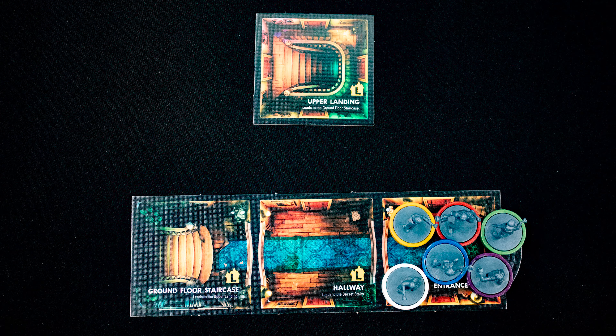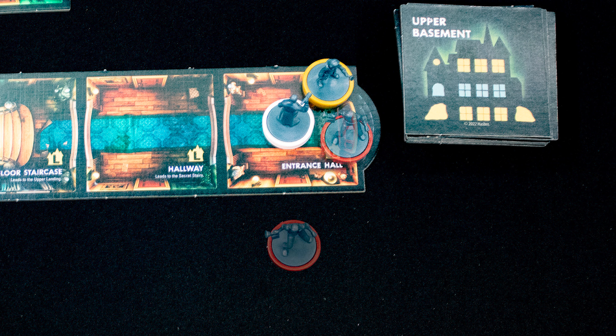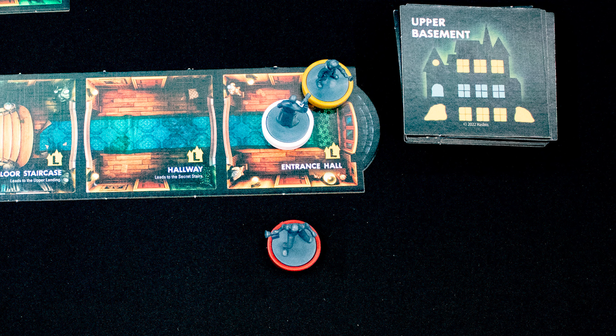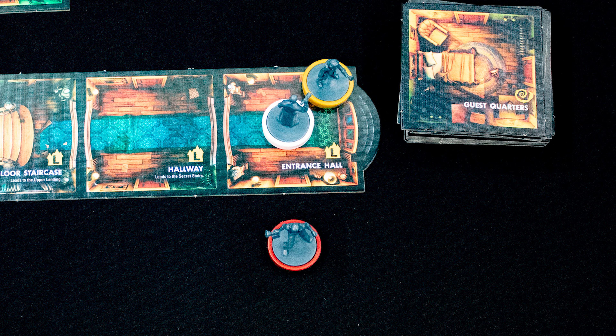On your turn you can move your character's speed, but you stop your movement if you move through a doorway to an unexplored part of the house. Check the tile stack — we are on the ground floor and this tile says upper or basement, so we bury that tile to the bottom of the stack. The next one says upper or ground — we are on the ground floor, so we flip it over and place it.